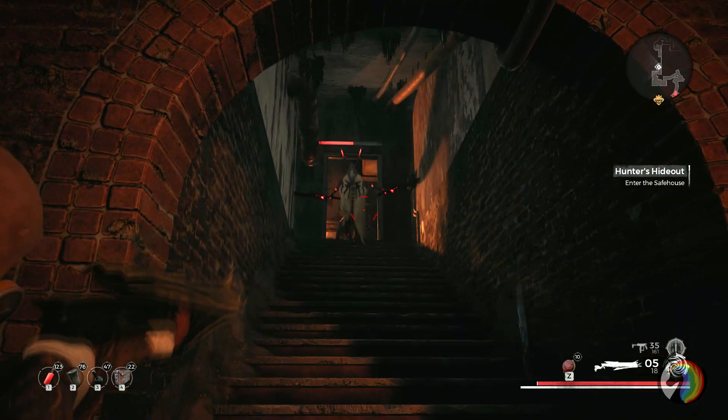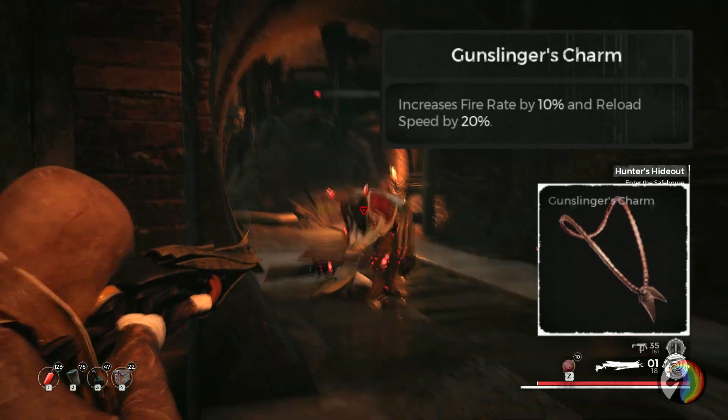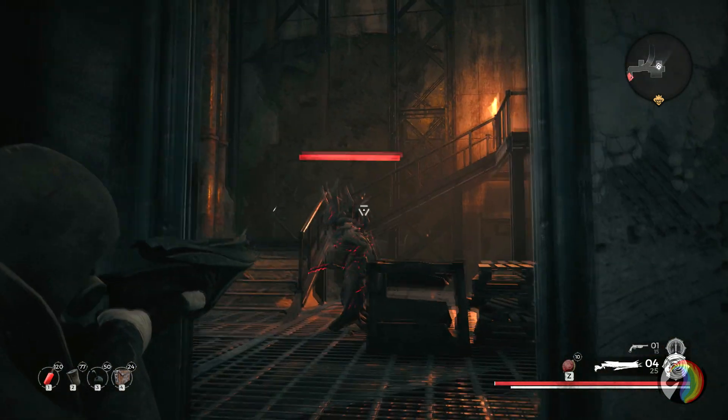For trinkets we have the Gunslinger Charm, which improves fire rate by 10% and reload speed by 20%. With the Particle Accelerator the reload speed becomes just straight up insane — very, very quick. It also helps a lot with the Hunting Pistol.